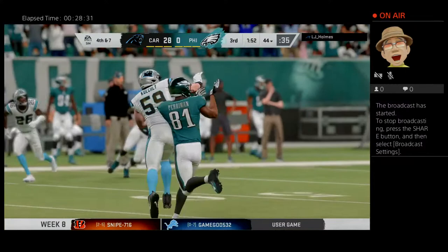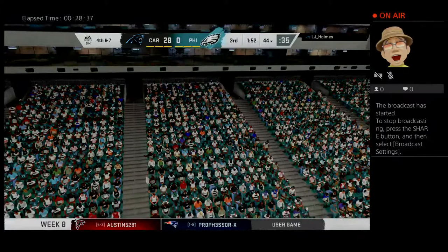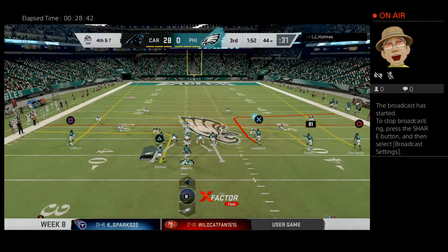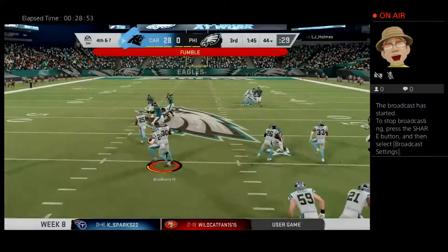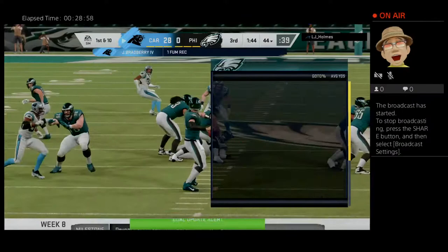Now the throw on third down knocked away and incomplete. I guess they figure they've got to start taking some chances — here's a big one in this third quarter as he'll go for it on fourth down. Wentz — and he's got Smith here. And now look at this — big gain but a fumble, and it's picked up by the Panthers. The return comes to a halt right at the 44-yard line.